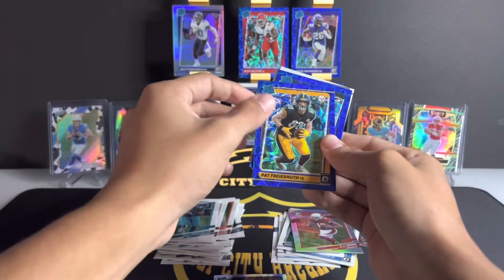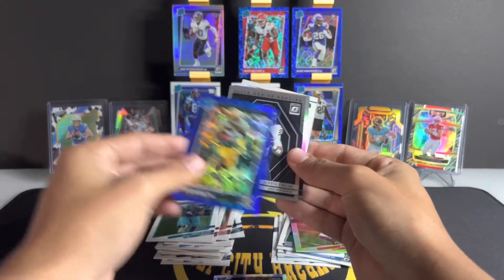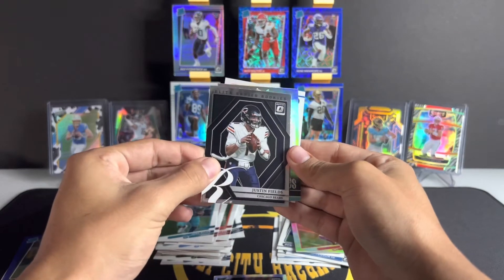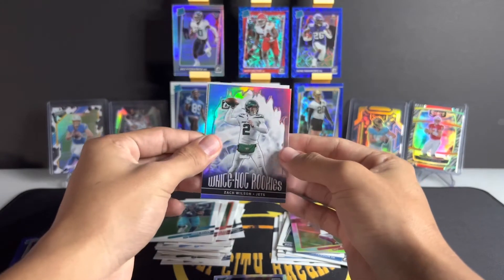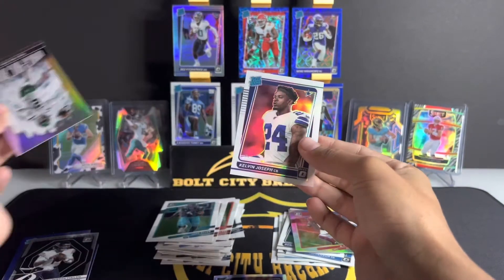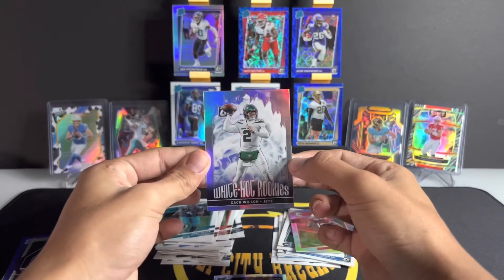Optic, come on. Behind them we have a Green Bay Packer — Kylan Hill. Wow, another brutal box. Justin Fields on the Elite Series rookies — Justin Fields, who has been doing great honestly. And on the white hot rookie, Zach Wilson — I'll take it! Zach Wilson on the silver white hot rookie, and our variation will be a rated rookie for the Cowboys: Kelvin Joseph. Hey, at least we came up with this white hot rookie Zach Wilson!